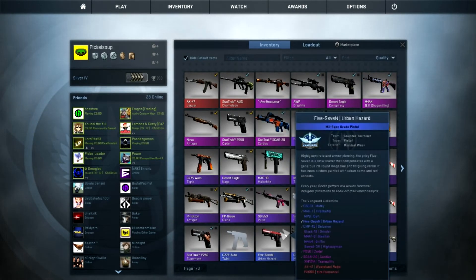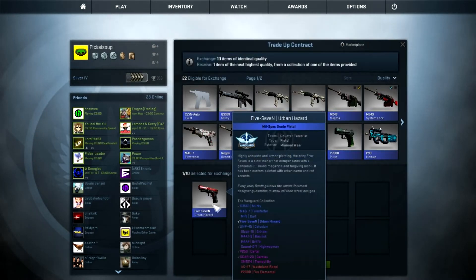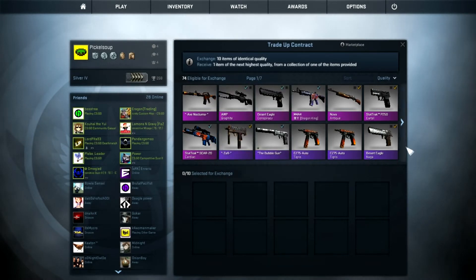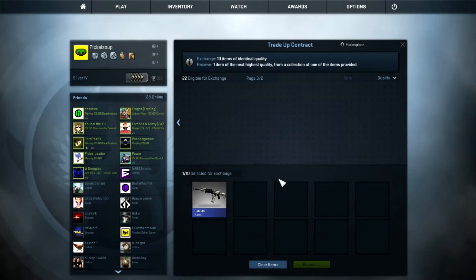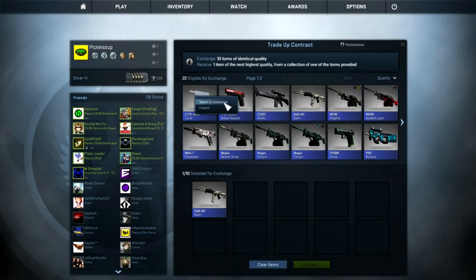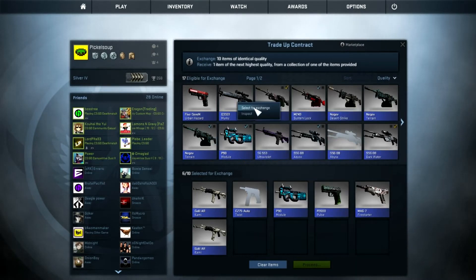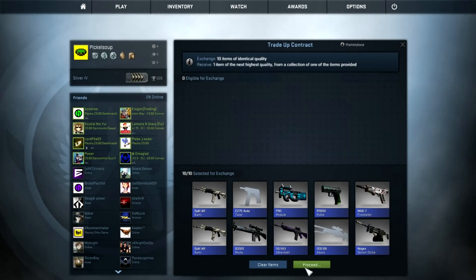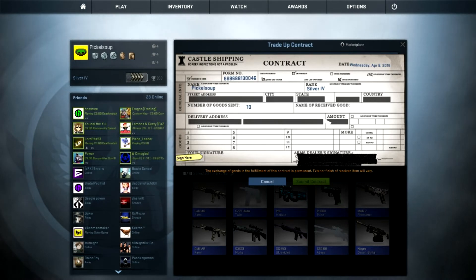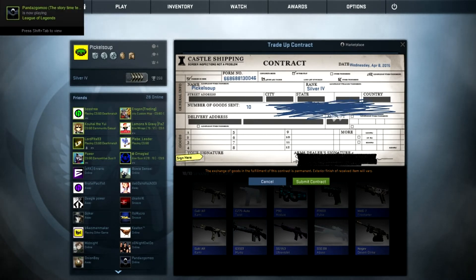Time for a trade up. Get rid of these shitty blues — there's a Twist, get rid of that, get rid of the Pulse, the Abyss, the Gev Desert Strike, all of them. I haven't done a video with the trade thing — let's just surprise myself. It's not going to be anything good. There we go — pretty fast. A Torque. Okay, not that shabby — not that shabby indeed.